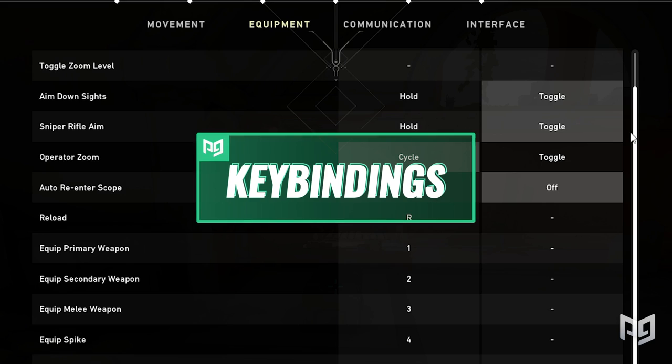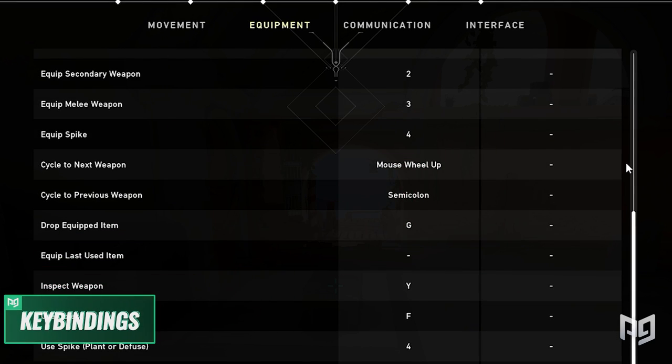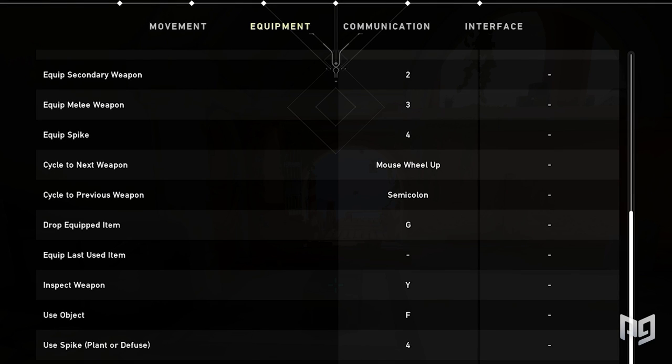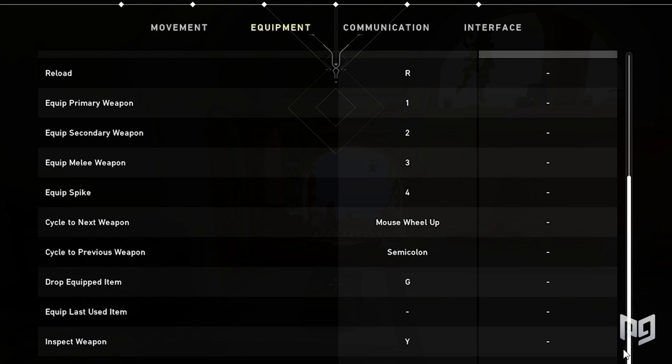Hiko uses the same keybinds as Shroud — essentially everything on default: left shift for walking, left control for crouching, spacebar for jumping, and F to interact with objects. It's likely Hiko also had jump bound to scroll wheel at some point, as a former CSGO pro, he knows the benefits and proper way of bunny hopping.